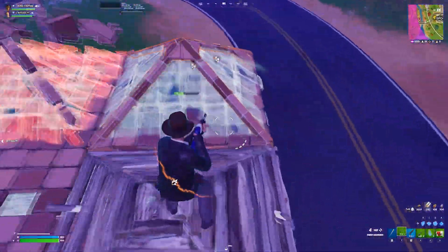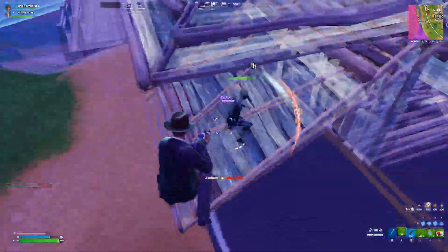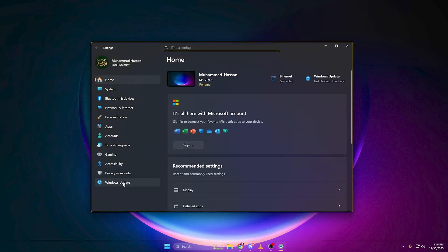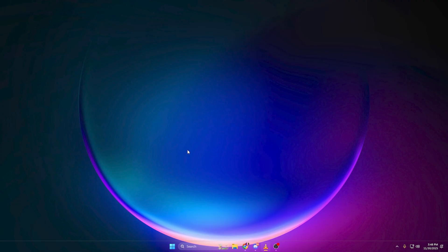Finally, we're going to disable Delivery Optimization. This feature literally shares your bandwidth with other PCs. Press Windows key, open Settings, go to Windows Update → Advanced Options → Delivery Optimization. Turn 'Allow Downloads from Other PCs' to Off. Congratulations — you just stopped Windows from quietly eating 20 to 50 megabits per second of your internet.